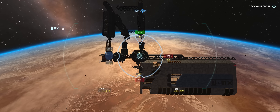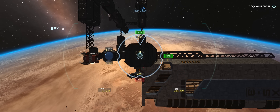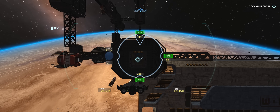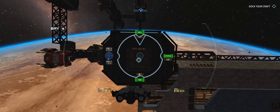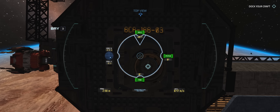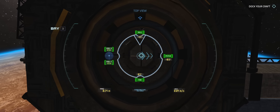The docking computer is awesome. With the hatch on the top of your ship, your inputs realign themselves so that when you use the docking camera, pushing forward on the stick sees you move forward in the direction of the camera, making it really easy to fly and dock even when the hatch isn't on the front of your ship. This can get a little awkward in games like Star Citizen, for example.